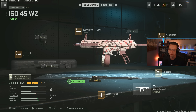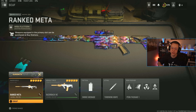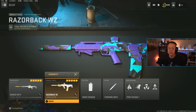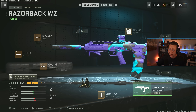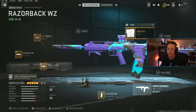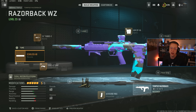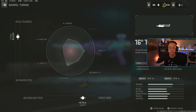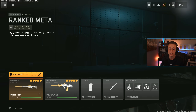This next combination I've really been enjoying outside of resurgence too — it just works. It fries on Vondel and Ashika: the MCPR sniper paired with the brand new Razorback. This is a sniper support setup at mid-range — slower than the 74u or Chimera but still gets the job done. The Razorback with its faster fire rate can erase players at mid-range. Running the Aim-Op, 60-round mag, Edge-47 underbarrel, Echoless-80 suppressor for snappier ADS, and Tanker-V barrel for better control and velocity.